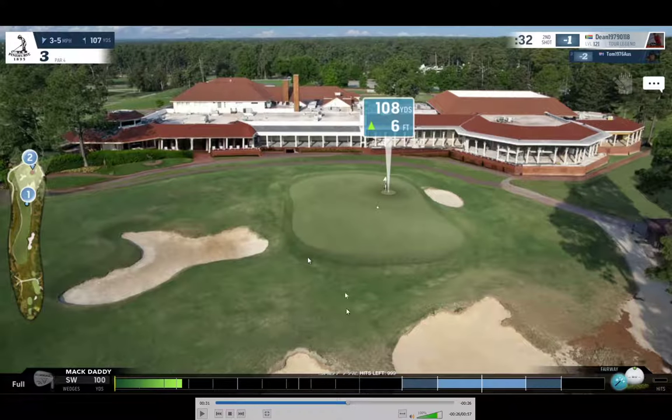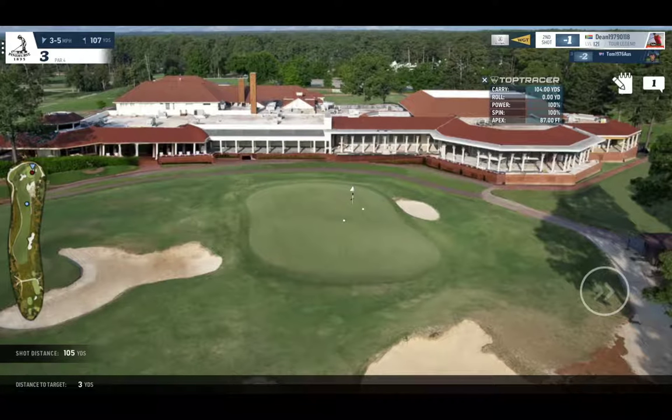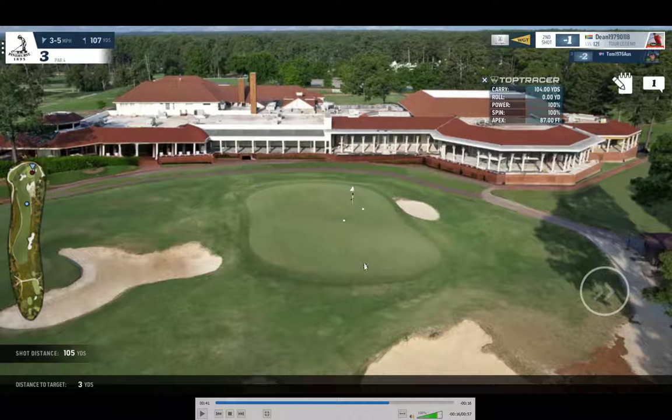At 31 seconds I'm aiming just outside the flag to the right, wanting to get the ball to drift back towards the hole due to the right-to-left wind. We jump to 41 seconds and we can see the ball has finished well right of where I actually aimed, despite the right-to-left wind, despite my aim marker. This ball went where WGT wanted it to go, and not where I wanted it to go — I did every calculation correctly and did everything right.